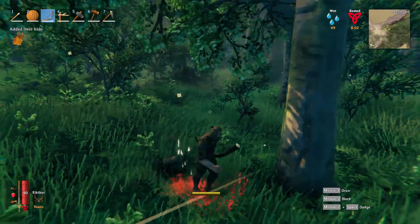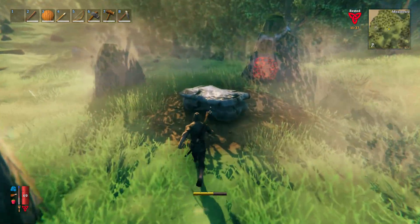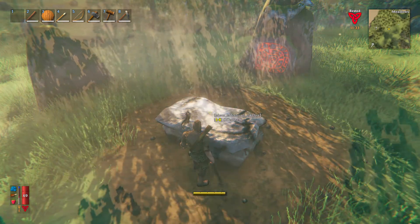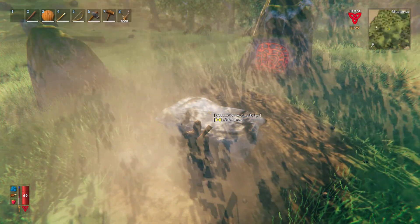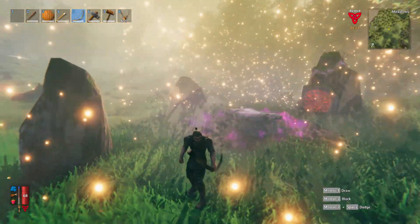Once you have the trophy, grab it and bring it to the altar that you discover at the beginning of the game. You first spawn in an area with a couple of runestones, and the crow is going to lead you to an altar. Bring that deer head to the altar and that's going to summon the boss.